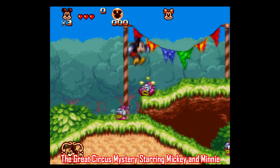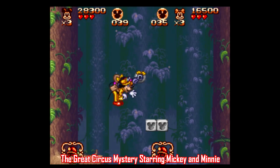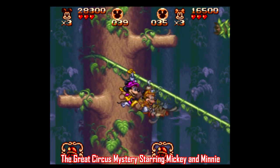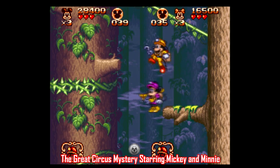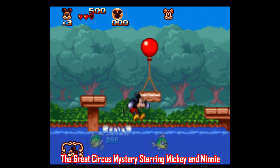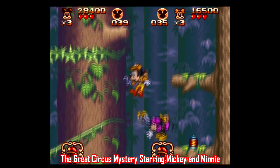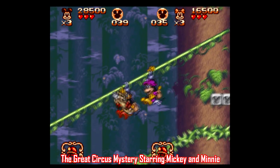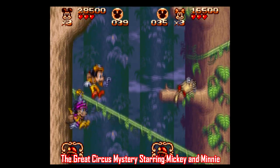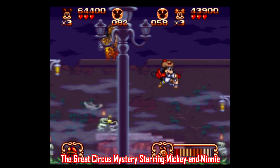There are two sequels to that game, the first being The Great Circus Mystery Starring Mickey and Minnie. As the title suggests, this game is two-player co-op, and that's really the only major difference from the first game. It's still six levels, and there's still four outfits you unlock and switch between as you play. This time around, it's stuff like a vacuum cleaner and a hobby horse with a toy gun. The graphics and sprite animation are a bit better, and the settings are a bit livelier as well, so if you liked the first game, you're sure to like this one too, especially if you're looking for a decent co-op platformer.